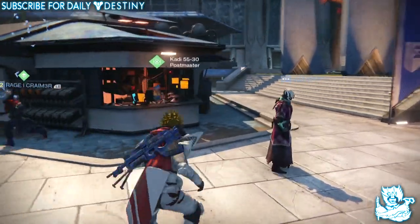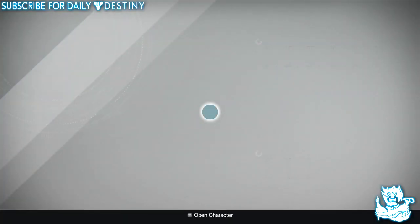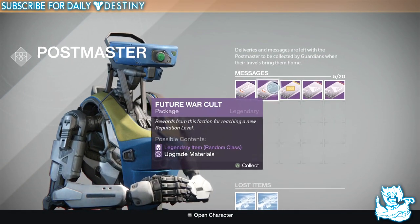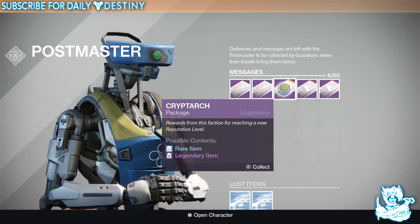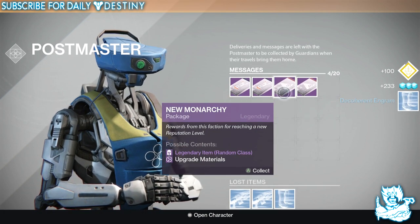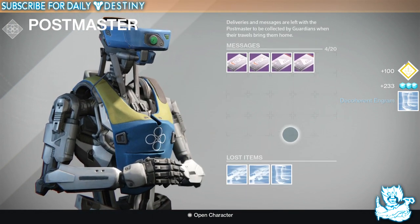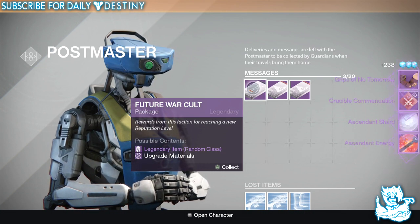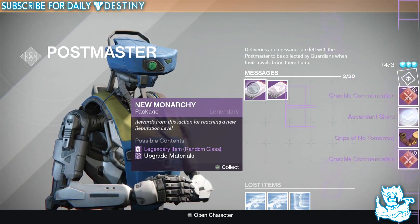Okay guys, I'm back and I've dismantled the rest I don't need. Let's get straight into opening these postmaster packages. Got two more blues there. We have two Future War Cult packages, one Cryptarch, and two New Monarchy. Starting with the Cryptarch — I got two blue engrams. Let's go into the Future War Cult — oh, the Grips of No Tomorrow, a commendation, a shard, and an energy.